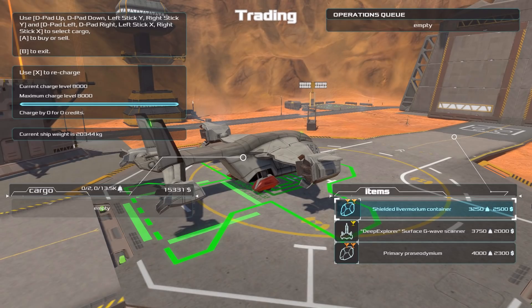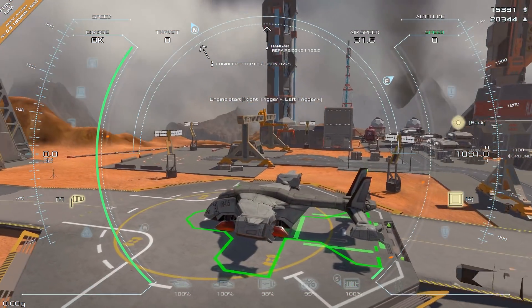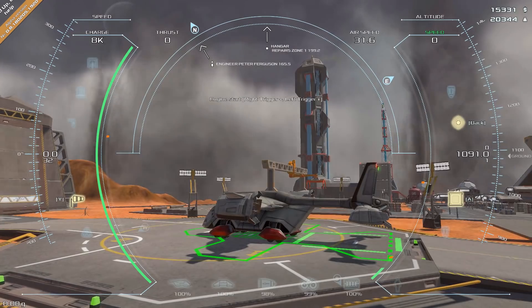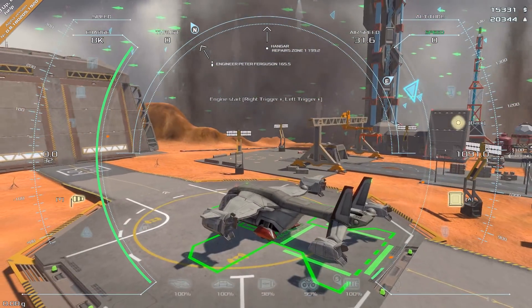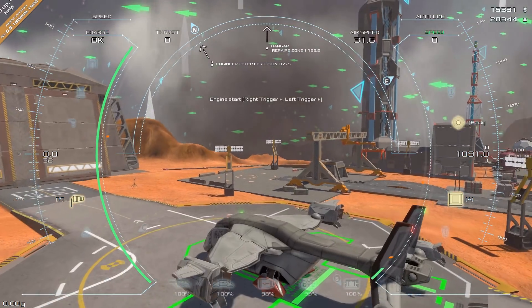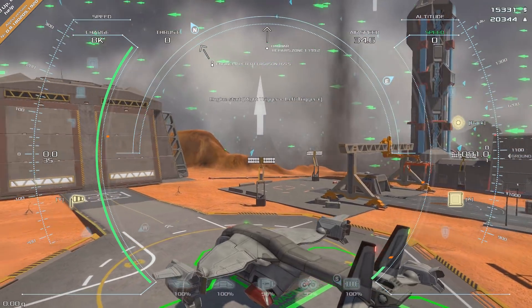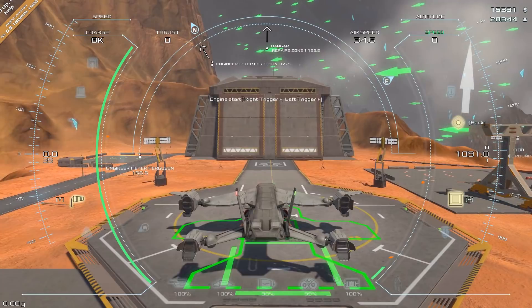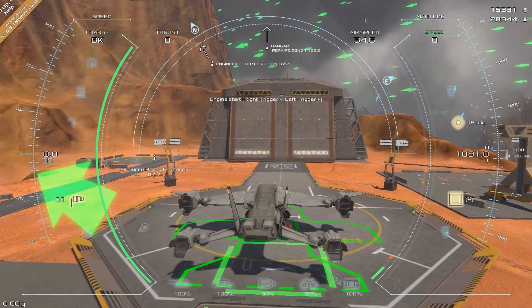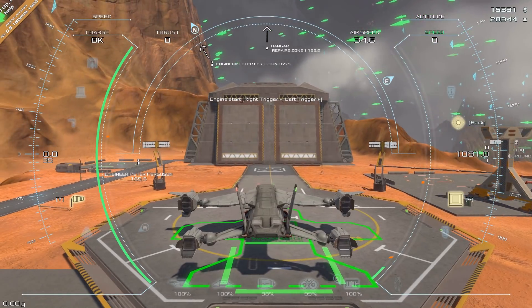Controller is definitely recommended. So anyway, we are a pilot of a trade ship. I can also shut off the weather conditions display with the Y button. You can see there are various wind strengths - the blue stuff is the least strong, then green, yellow, and so on. You have to deal with that, and also your fuel, which is the big green bar on the left that says 'charge.'